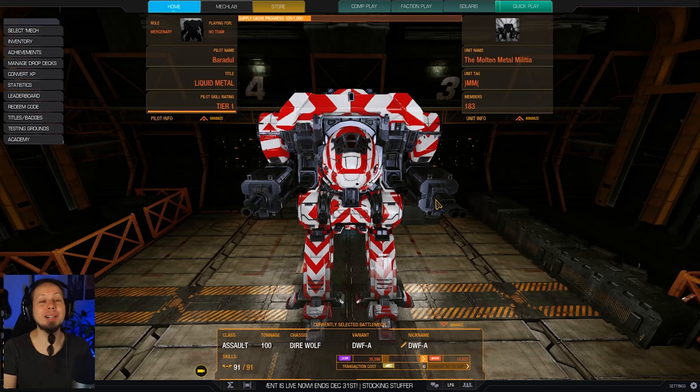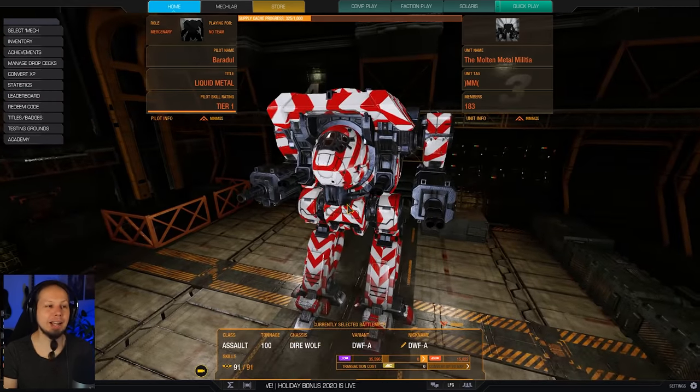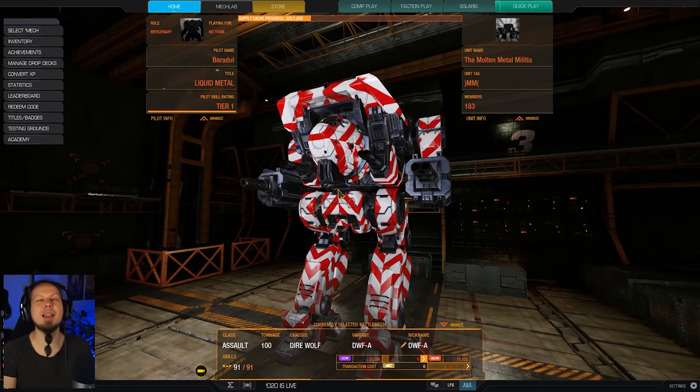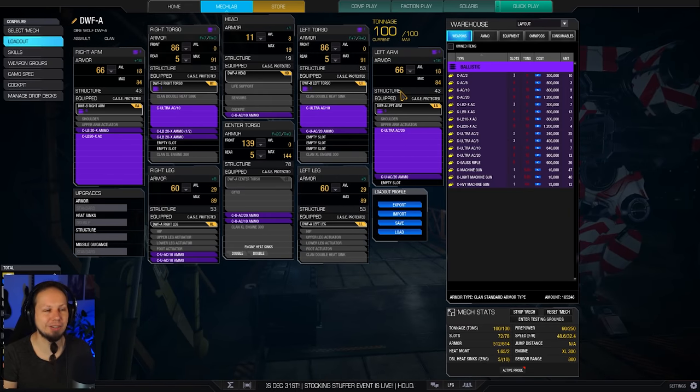Hello McWarriors, how's it going? Welcome to your daily dose of McWarrior Online where we are playing the Diabomb today. The Diabomb is a Direwolf that is outfitted to deal a lot of burst damage in close range to overpower your enemies, basically in one or two alpha strikes, and that's exactly what we're going to be doing today. So let's talk about the build before we dive into the games.